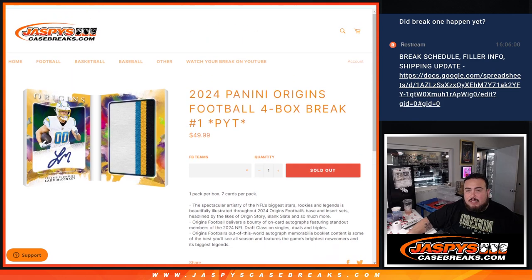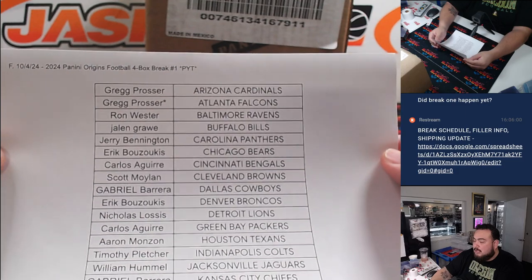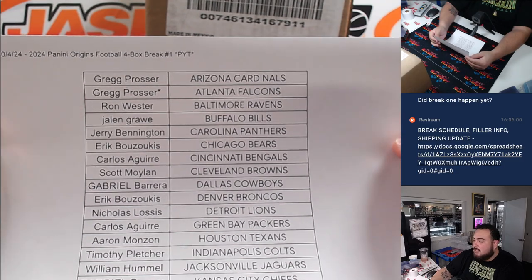Still pretty early into the new draft class — this is only maybe the 3rd or 4th release of the new year. Always a fun one with Origins because they have booklets, on-cards, and some nice case-hit short prints. Always a fun one to rip with you guys, so let's get rolling.